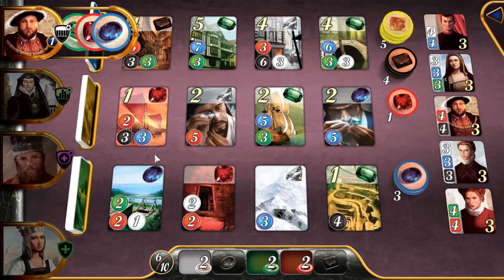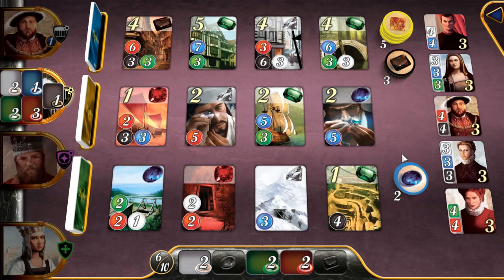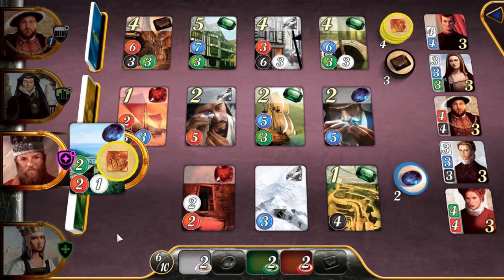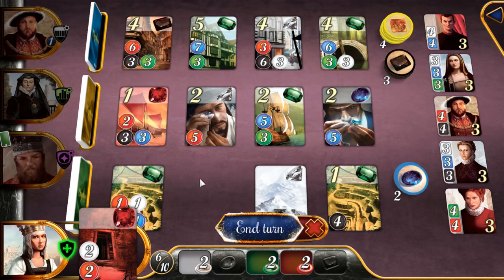I think it's going to be perfectly okay to just buy this red gem. There's quite a bit of purchase power I can do with red, and if we're going to get one of the nobles that need red, we'd need four red development cards at some point. I'm going to pick up this one. So I've got one development card, and that's always available to spend every single turn — it's like a permanent red chip I can spend whenever I want.